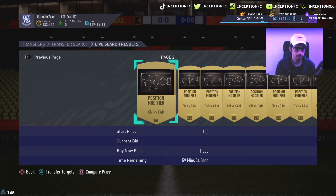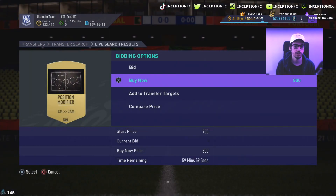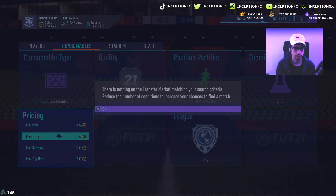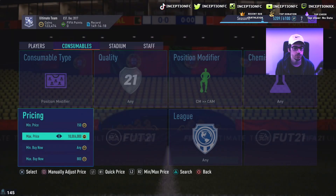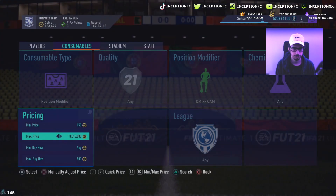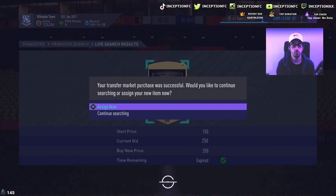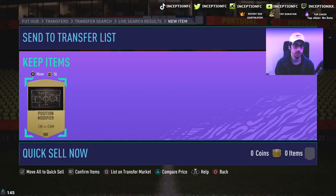At 1000 coins, that's where Center Mid to CAM consistently sells. Going back to 800 coins — one just popped up, sniped it! There's a bit of server lag so not totally sure, but we go back again. It's ideal to set the minimum price to 150 because it fixes the transfer market a little. Sometimes you get lucky — cards come up for 600 or 700 coins and you make a better profit. There's one here for 250 coins.